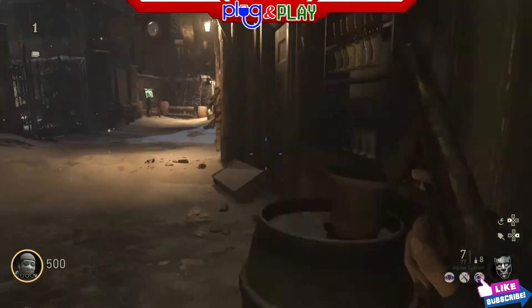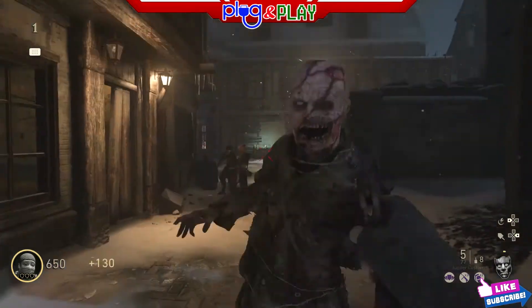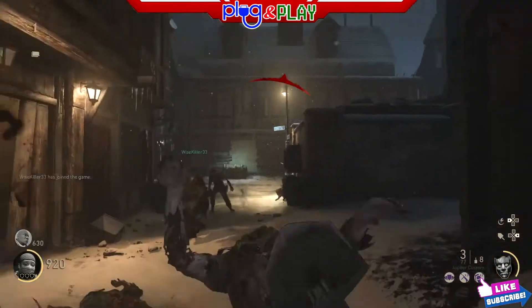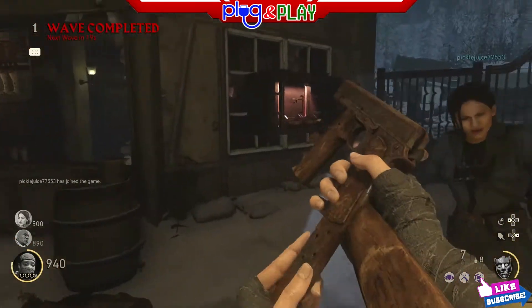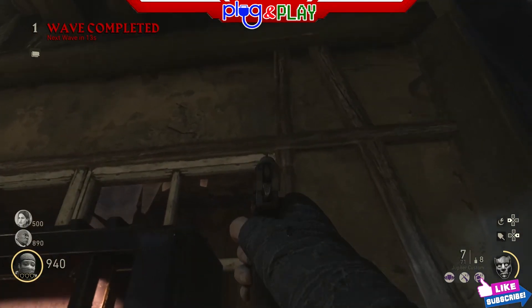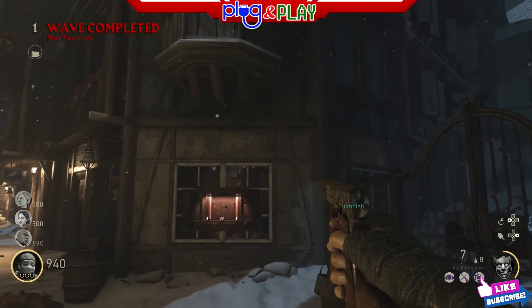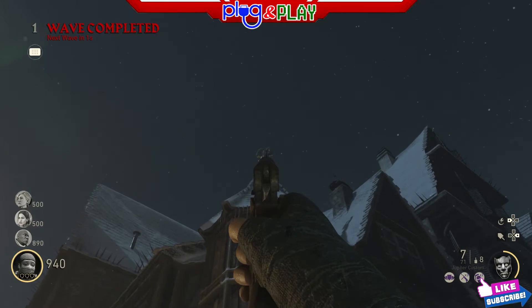What up everybody, it's your boy Plug and Play. That blue arrow right there in spawn — I never really noticed it before, but a couple people have been talking to me about it. It looks like up on the roof above this blue arrow there's something above one of the chimneys — looks like it could be like an eagle statue or something. If we just back up a little bit and follow that arrow, all the way up on the top of the roof there's a weather vane to the right, and then immediately above the blue arrow there's that statue right there.